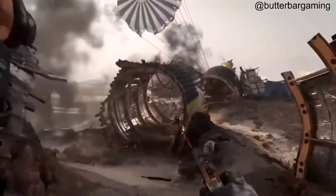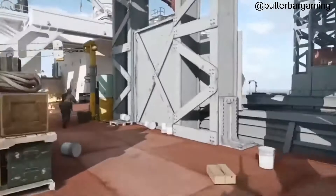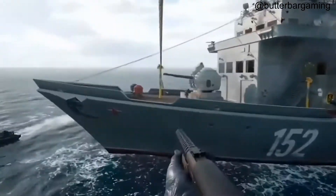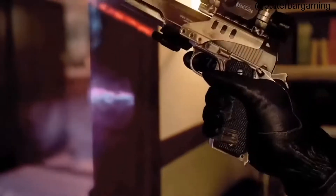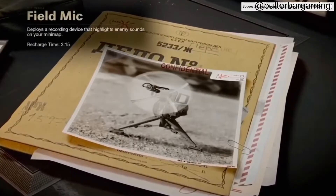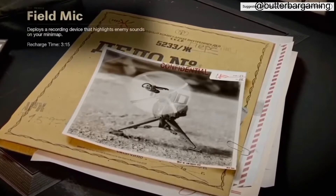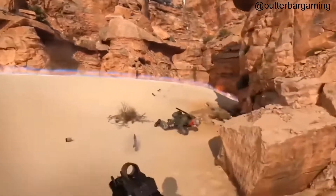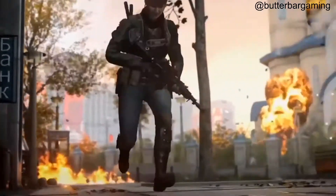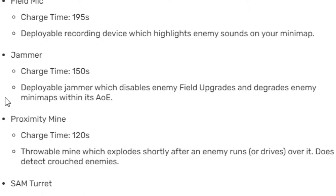Before we get to the gunsmith, let's talk about field upgrades. We've had field upgrades previously in other Call of Duty games, especially Modern Warfare 2019. The Field Mic has a charge time of 195 seconds - it's a deployable recording device which highlights enemy sounds on your mini map. It's basically a miniature radar that gives you a little cone on the map monitoring enemies. Dead Silence counters this. Jammer has a charge time of 150 seconds - a deployable jammer which disables enemy field upgrades and degrades the mini map within its area.